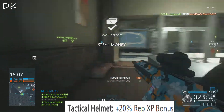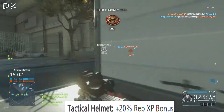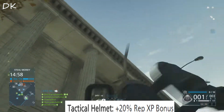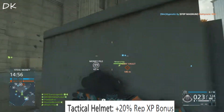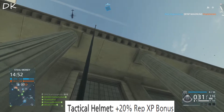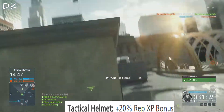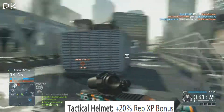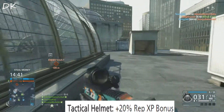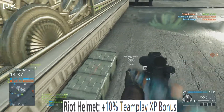Now on to the tactical helmet. The tactical helmet gives you a 20% rep XP bonus, which in my opinion will be one of the most used helmets, along with the criminal mask that does the same thing. This will allow you to get your perks 20% faster, giving you a better edge faster than everybody else in the game. This can be a very, very useful tool. The tactical helmet will definitely be useful.